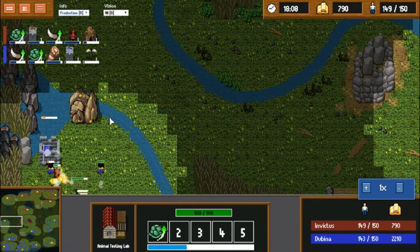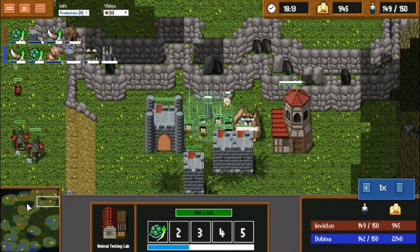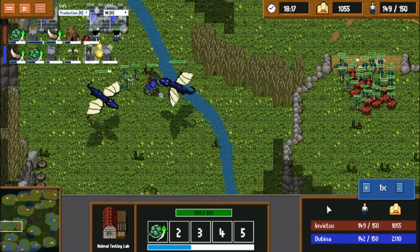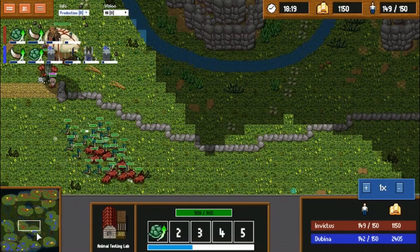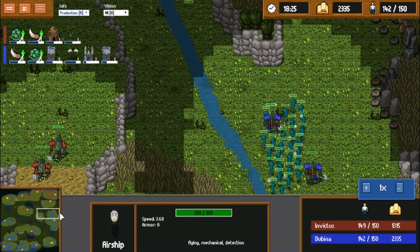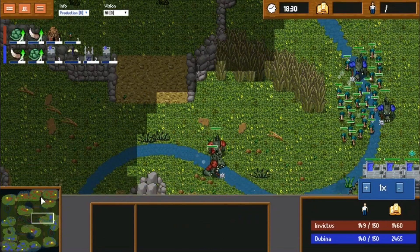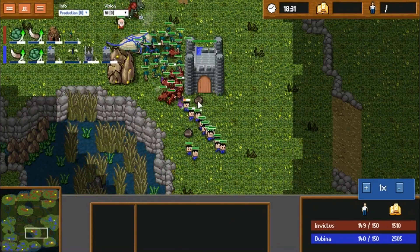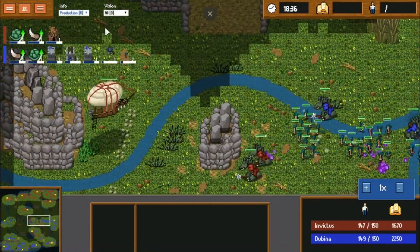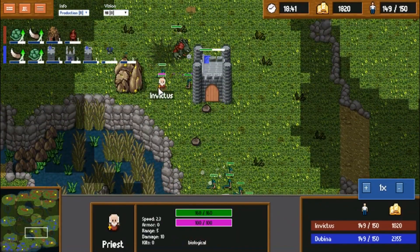It seems Dubbina is taking this nice base here and is going to press up — he will be able to kill that fifth base from Invictus rather easily while Invictus tries to do some damage taking out this base. But Dubbina did not choose to immediately attack, and that's going to cost him. He's instead going to try to go backwards and defend this base. Invictus should focus on killing that castle, those werewolves are going to be intercepted, but this base will go down with priests being exposed.